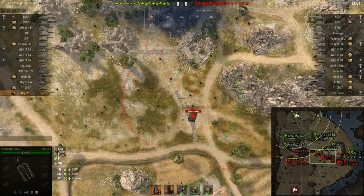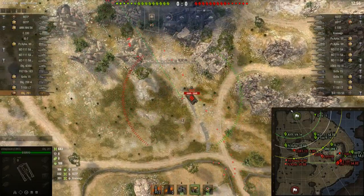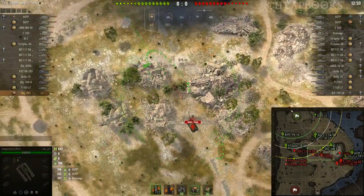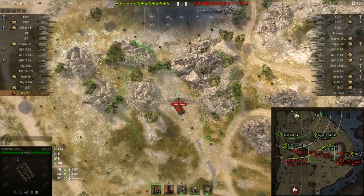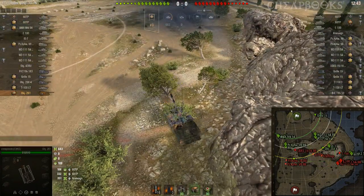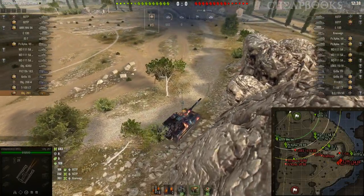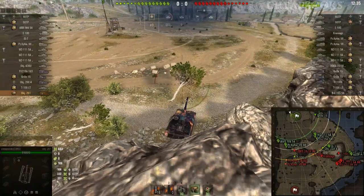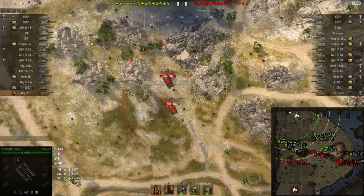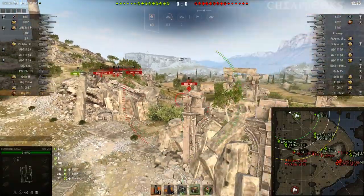I don't know if they're really going to be blind shots or unspotted shots — I really don't remember, but it's going to be worth looking at. I am also going to run out of ammunition in this game. If you run out of ammunition, you've really got three choices. Number one: hide somewhere and stay alive in case the enemy is hunting you down as the last tank. Number two: try to cap. Number three: go scout or spot for your team.